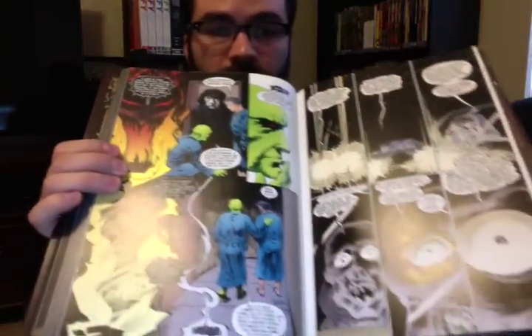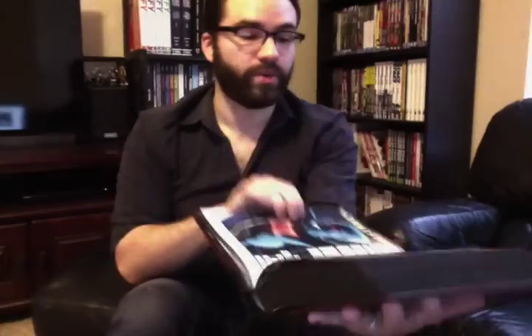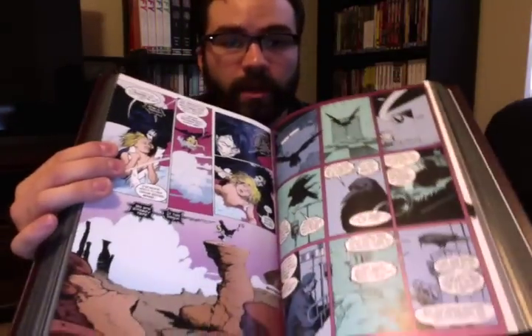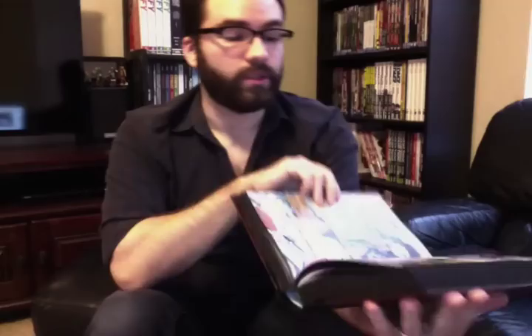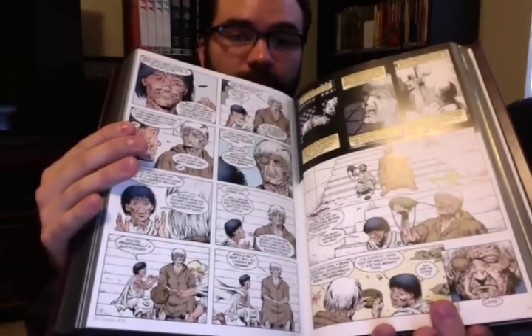There's a bunch of fantastic-looking material in this book — you can see Martian Manhunter was in there. Originally the book did tie in a lot to the DC Universe, and you did see Dream and Death appear in various different comics in the DC Universe. They put Death in an issue of Action Comics back when it starred Lex Luthor as the lead character. We also had Dream appear in an issue of JLA during Grant Morrison's run, and back when the series had first started, there were a lot of appearances of specifically Dream and Death in other DC Comics series.